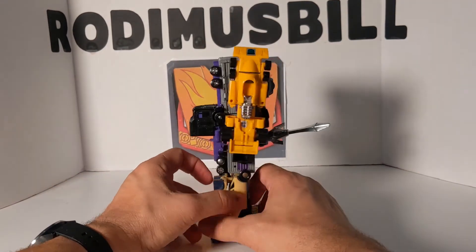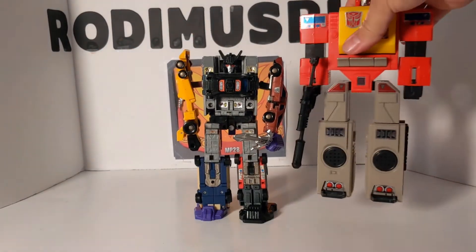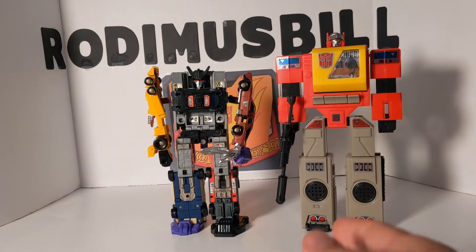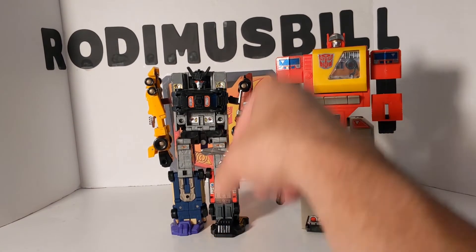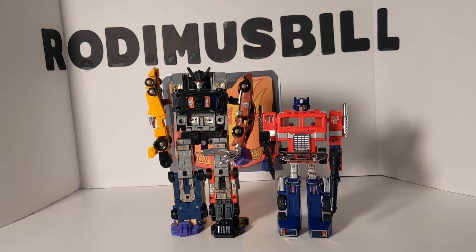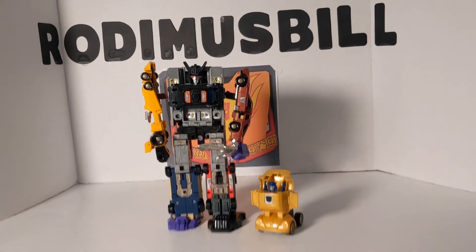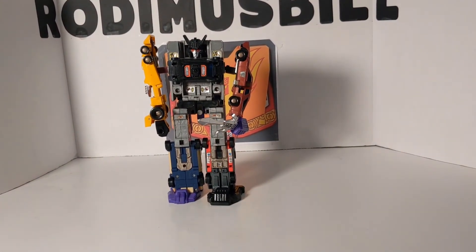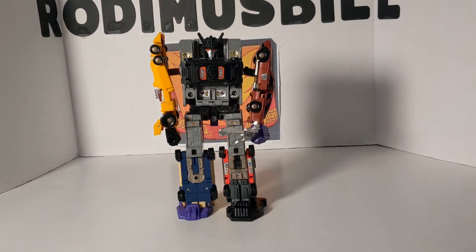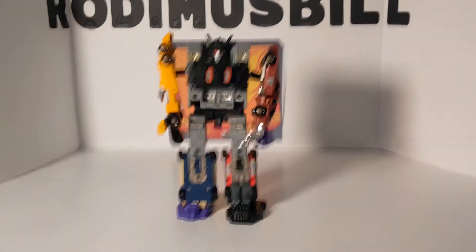That is part one of this review. To finish off, we'll compare scale: there's Blaster, and in the cartoon Blaster was probably only about this big. There's Optimus Prime — again not that much bigger. We will do this in two parts, and in part two I will compare the G1 Menasor with the Combiner Wars Menasor. So stay tuned for part two.